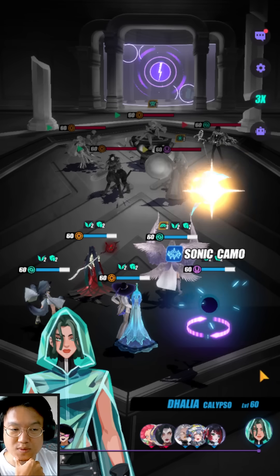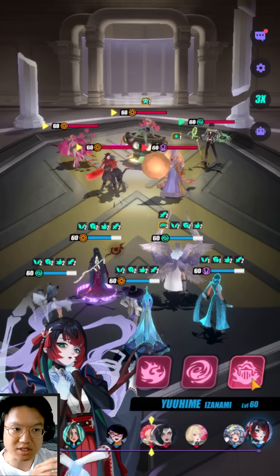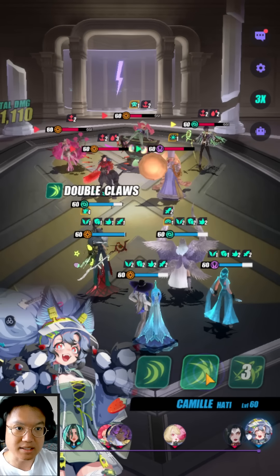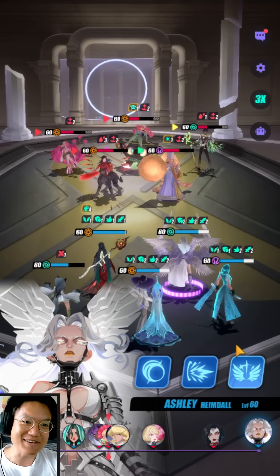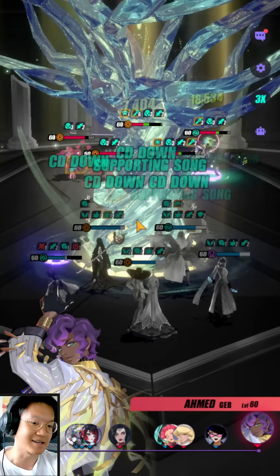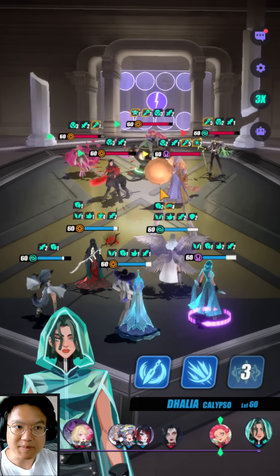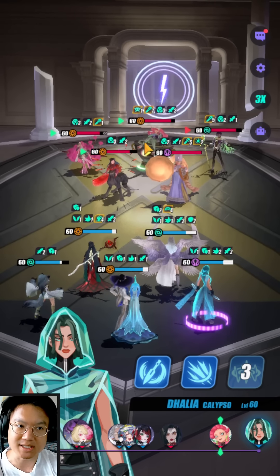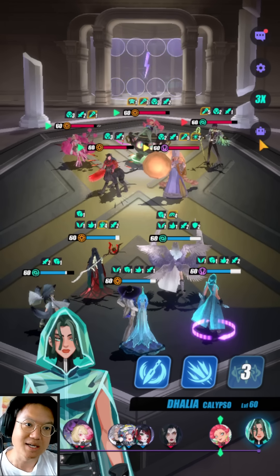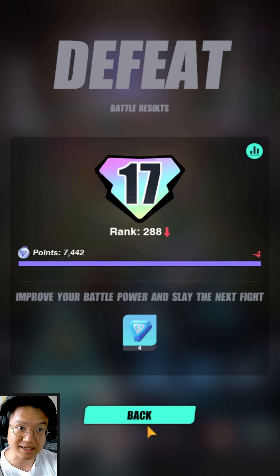Right now Jinyu Yao is at 67%, no longer at 73%, so even if we don't get the AP reduction on her it should be fine. We got the disease — very nice — and we stole the turn as well. But we didn't achieve anything at all; we didn't have enough DPS to kill her because of the Sally R6. His team is freaking insane — everything is very well placed together. Ahmed is here to remove the heal block, Abigail is probably here to revive and provide attack up buff, and Jinyu Yao is here to remove all heal blocks and debuffs. Sally is insane. This team is completely perfect.